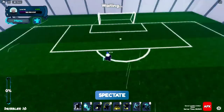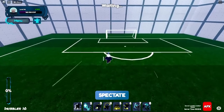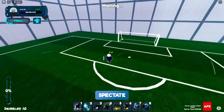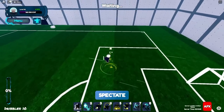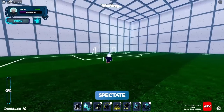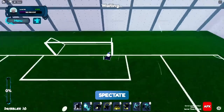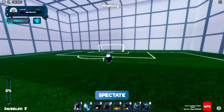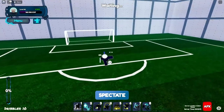If someone is behind you and you're faster, you won't get tackled. But if they're faster, you will get tackled. That's why a lot of people with speed prodigy are decent defenders — they can tackle you from behind and get the ball. You might wonder why you got tackled; it's just the mechanics of the game.